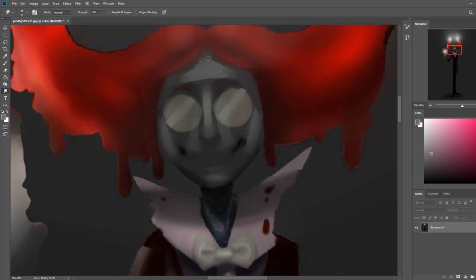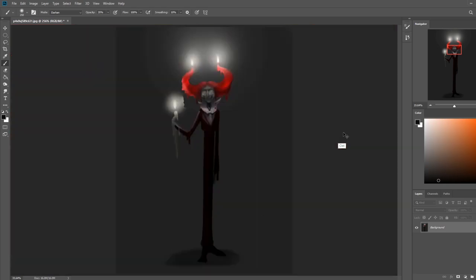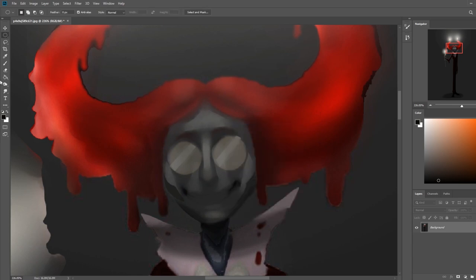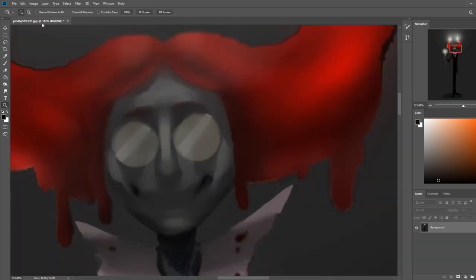If you don't have a smudge brush, I have smudge brushes in my store — block and smudge, block and smudge, plus blocking brushes. This is a very evil-looking character — very John Lennon-esque. I want to make his glasses a color of some kind — tinted glasses would be really cool. Let's try it — even if they're just a saturated yellow or something.